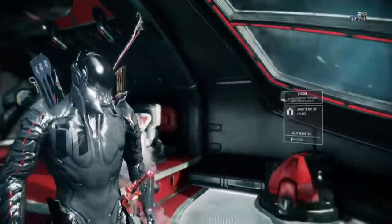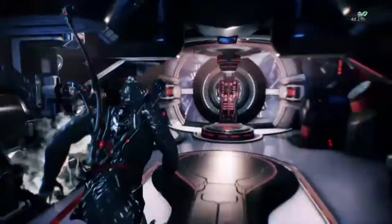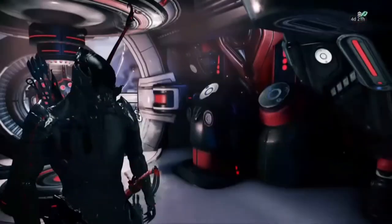As you can see here, my interior is black and red. I'm about to show you guys how to do that. There's my Kubrow Caesar.